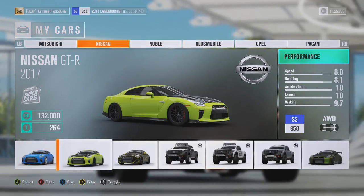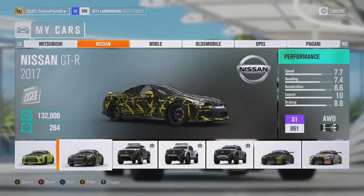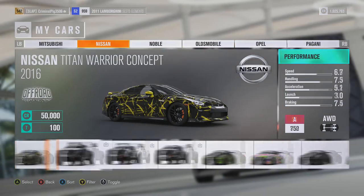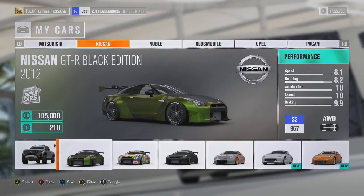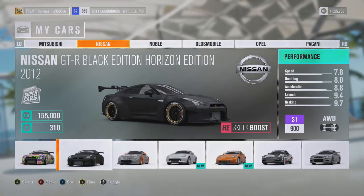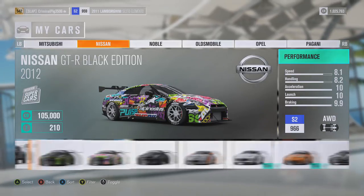Like Nissan GT-Rs — I've actually got 5 of them: 1, 2, 3, and look how cool they look. Then we've got 2 wide body kit ones. Including the Horizon Edition one that's 3 — they just look brilliant. Don't know why it was taken out of the wheel spins either.